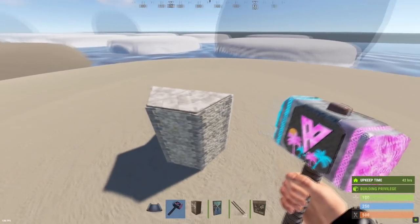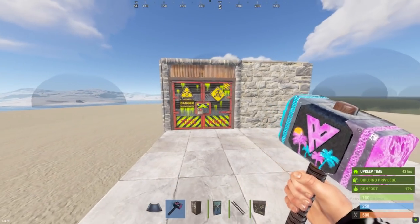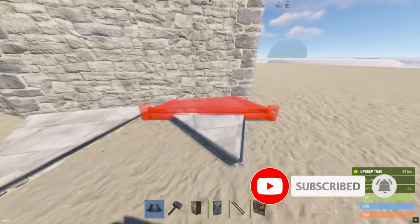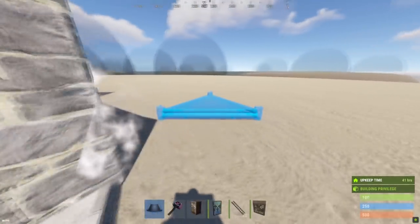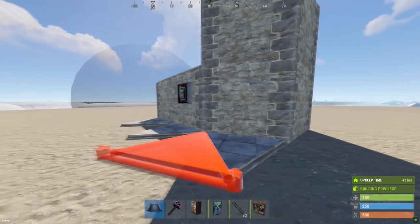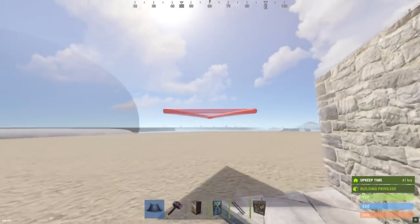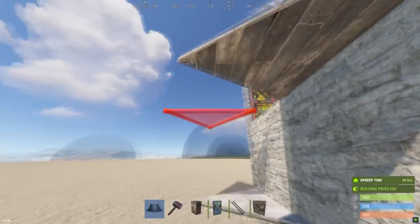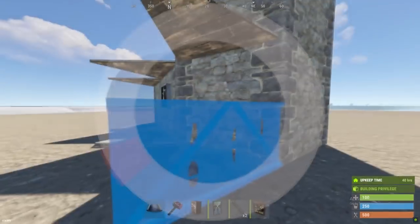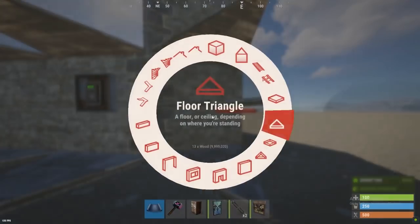We can go ahead and cover that all in and slap our door down on the front. Currently, this is what your base should look like. Now coming around for the honeycomb — it's completely standard apart from this one here. For this one you want a half wall, a triangle floor, and then you just cover it in like normal honeycomb.